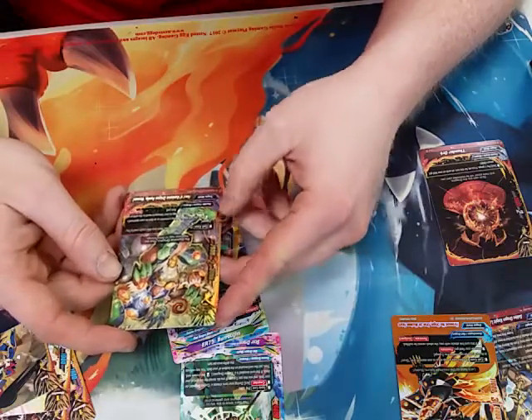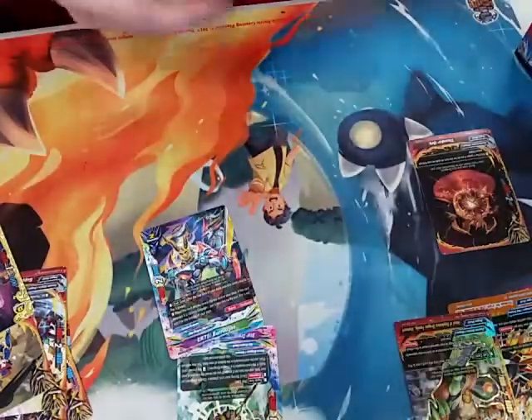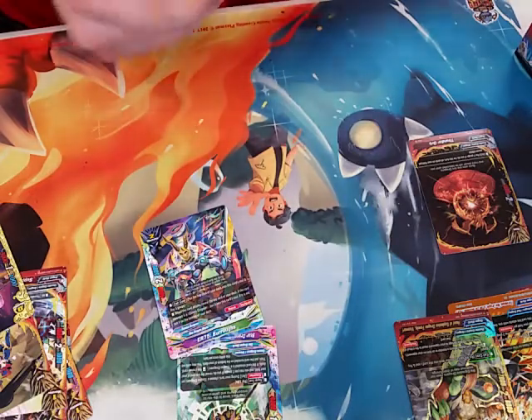Next pack — the triple rare is Head of Explosive Dragon Family. That's my buddy rare for this box. I wanted the Ball Dragon more than I wanted that one or the Drum.